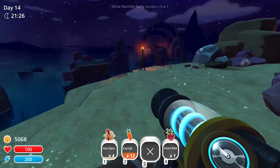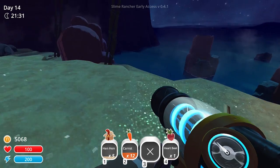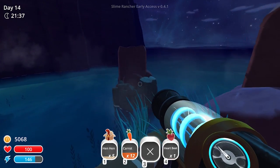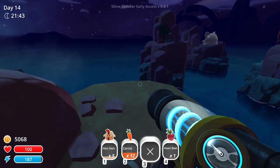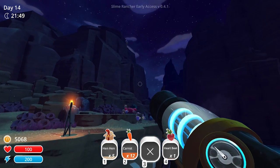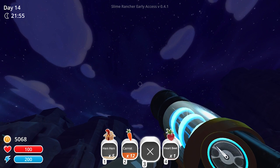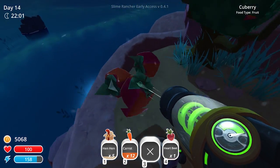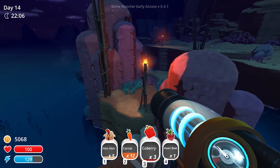Tabby slimes — they kind of pick up stuff and run around with it. I wonder if there's anything on these little islands. I got a new gordo to work towards! Phosphorus slimes — do they just fly to the stratosphere? Okay they're coming back down. I don't mind that — it seems pretty awesome.